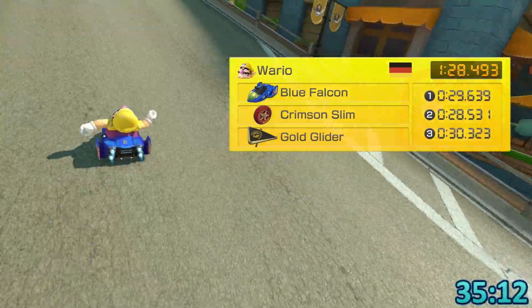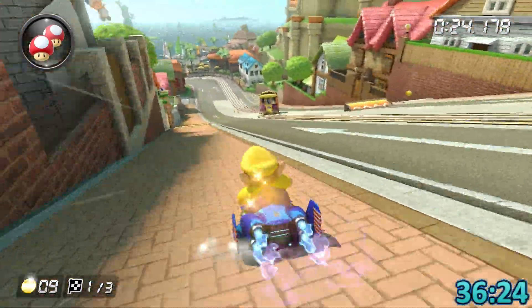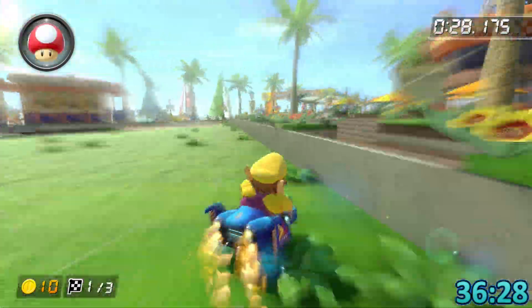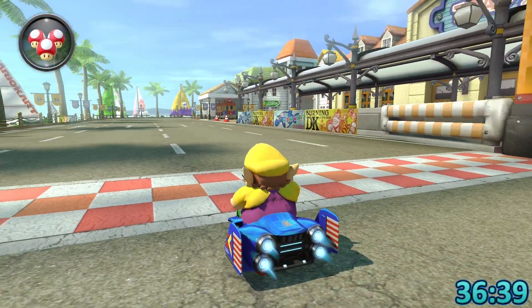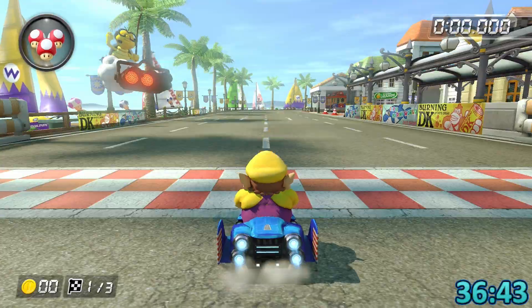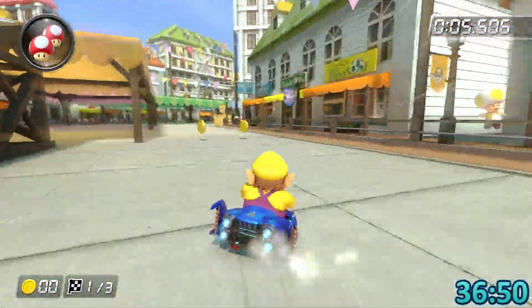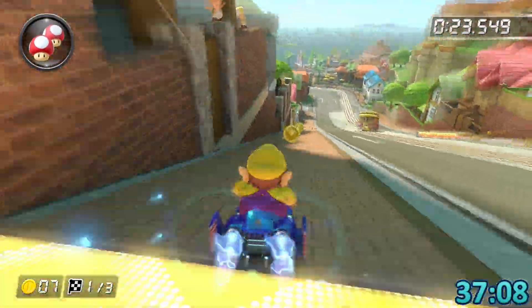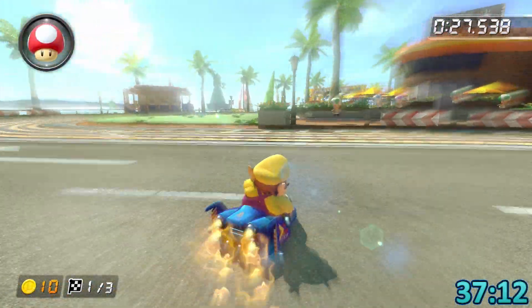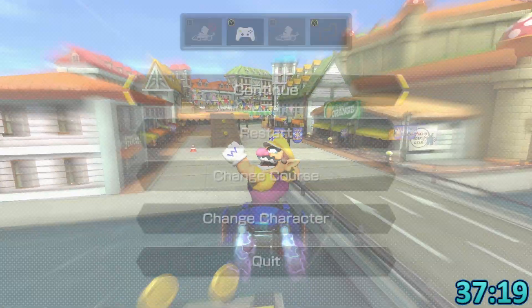There's actually one more strat I haven't gone for a single time in this session — this little mini turbo right here. If you do it properly it saves maybe around 50 milliseconds, and my real PB does that. But I remember being very bad at it and very inconsistent, so it's basically not worth going for in this session. I think I'm better off just playing it safe and trying to get as many runs going as possible, and getting better at lap two and three instead.